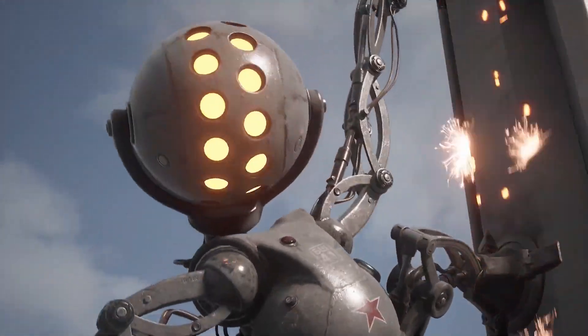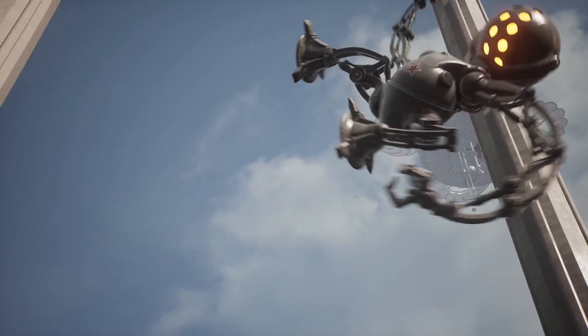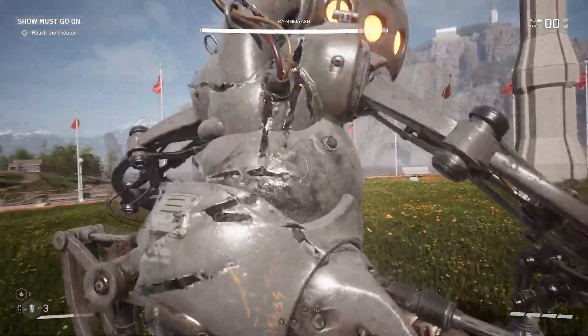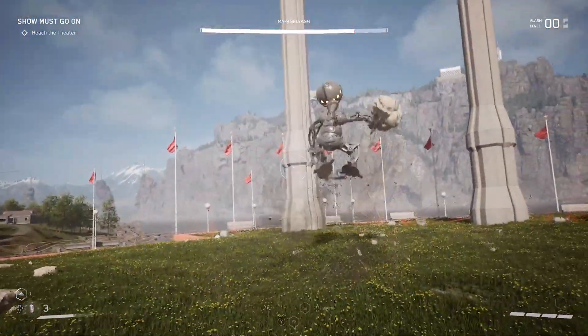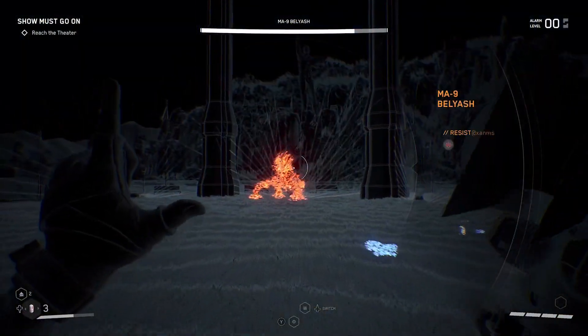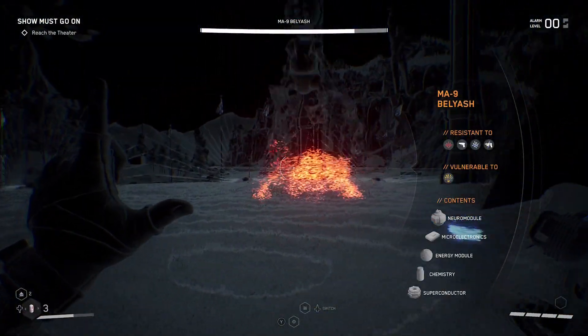Right before you reach the theater, you'll be ambushed by a Belyash robot in an open arena. When fighting him, make sure to only use a melee weapon to attack him — any one of them will do. I went with the Snowball as I had already significantly upgraded it at the time.